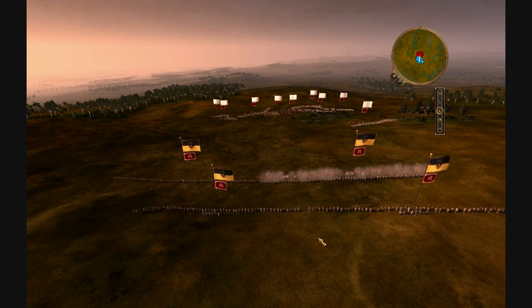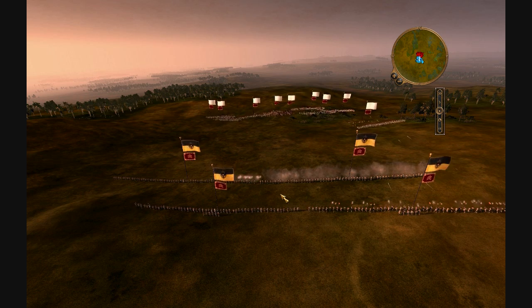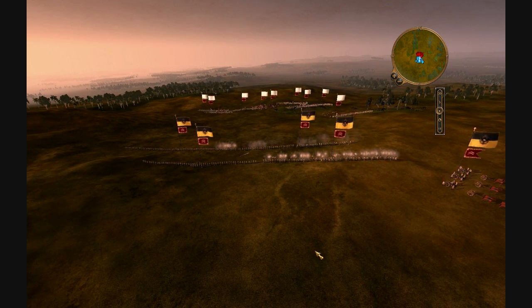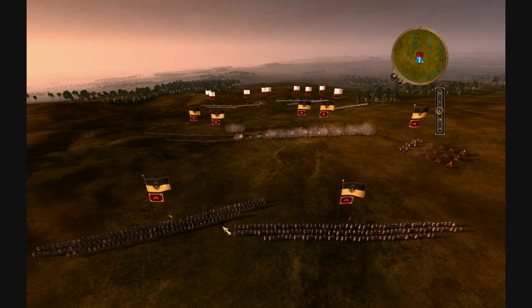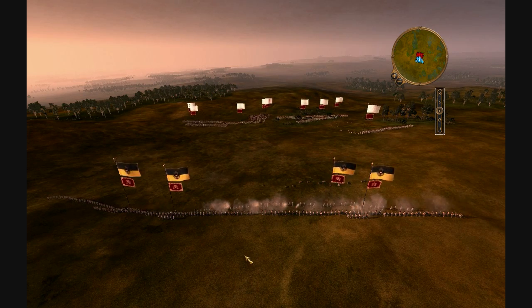The enemy was advancing pretty fast so I just said okay, let me retrieve my guys as fast as I can. This is my artillery taking canister shot. You can see I retrieve my guys behind my second line of Light Infantry.